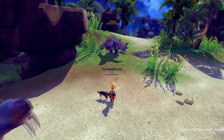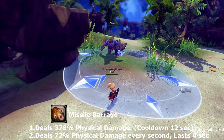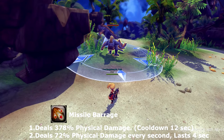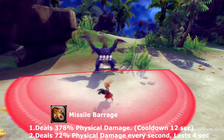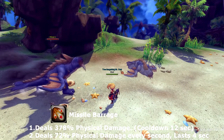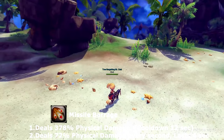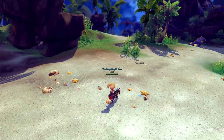Our next skill is called Missile Barrage. Missile Barrage gives you a reticle similar to mages — you place it down and it is a charging skill that you can move while it's casting. It deals 72% damage every second for a four-second duration. This skill goes on cooldown for 12 seconds.